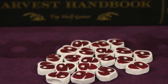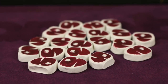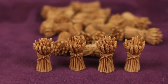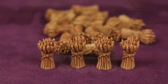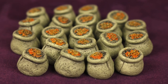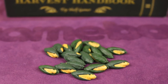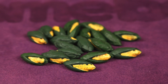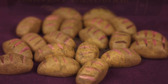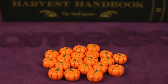Now let's move on to volume 2, the harvest handbook. Here are meat cuts, these are wheat sheafs, next we have grain sacks, here we have ears of corn, next we have bread loaves, and finally we have pumpkins.